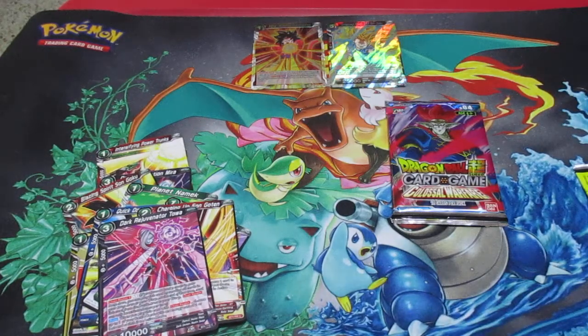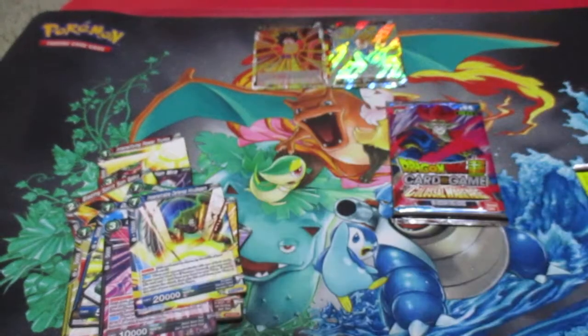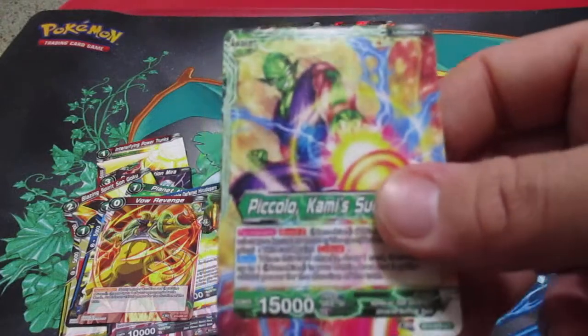Let's see what we get in the next pack. We have Impenetrable Defense Hirudagon, the card Vow Revenge, Piccolo Kami Successor — an Awakened card. And on the other side is Piccolo too; this is a two-sided card.